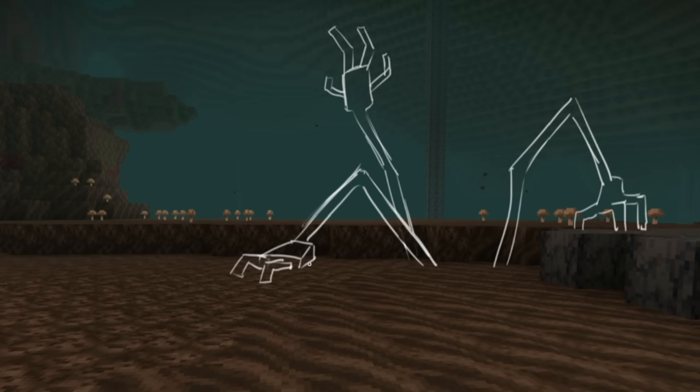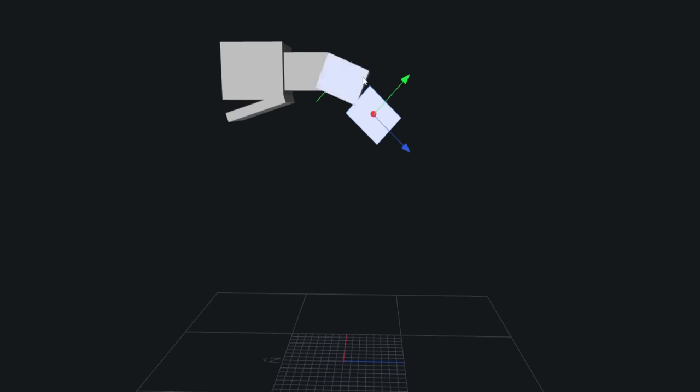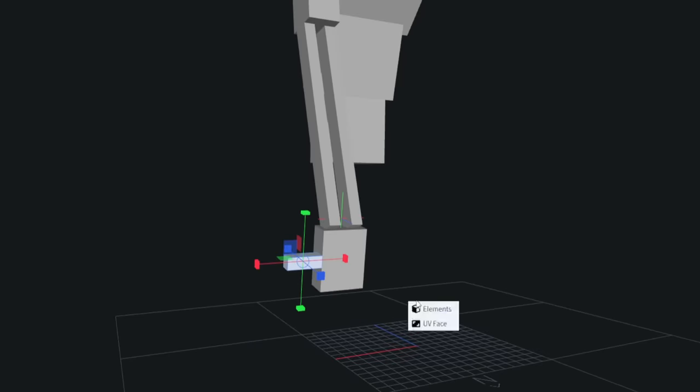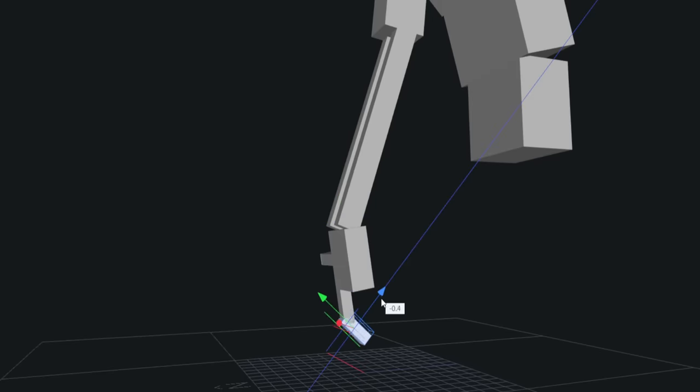So for this mob I wanted something that lurks and comes out of the ground kind of like the warden, and uses the soul sand to hide inside. I started with a long neck that can bend, made of movable segments. I added a skeletal arm with a realistic bony structure, and of course I had to add fingers because I think they just add a lot to it.